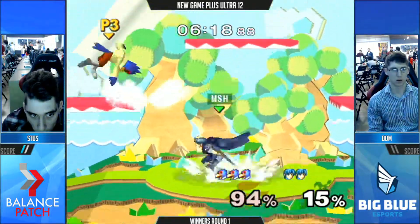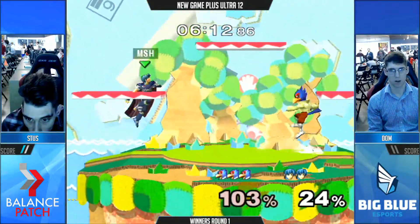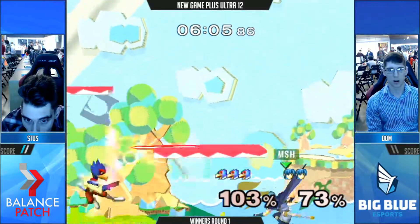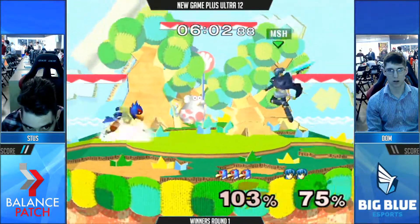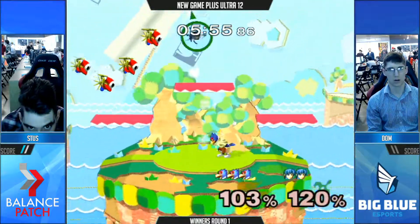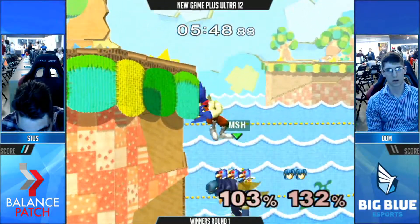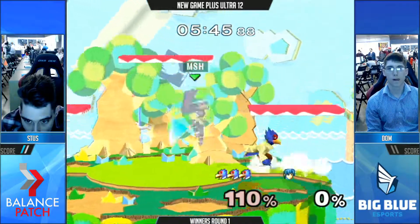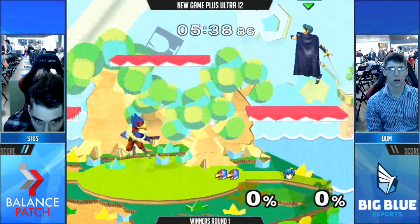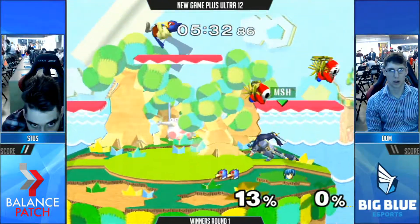He just walked off the stage and down-aired to his death — I can't take it seriously. There have been opportunities where the Falco's recovering horizontally off stage, and if the Marth wave dashes forward — he has a quick wave dash — you just need to go over there and smack him: jab him, down tilt, smash, whatever. Marth players are more comfortable moving backwards and letting the other person come to them, but you really need to know when to move forward. If you're always moving back, it doesn't do anything. That wave dash even lengthens his disjoint on his sword, doing so much more for his ability to poke out neutral.